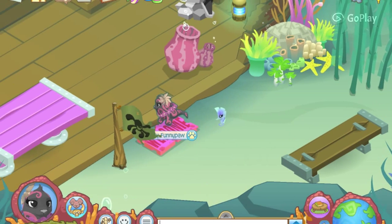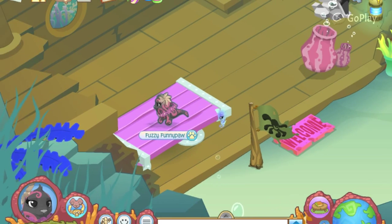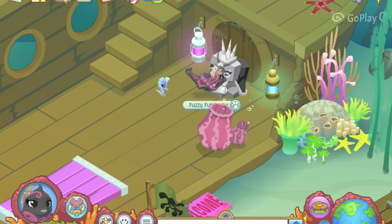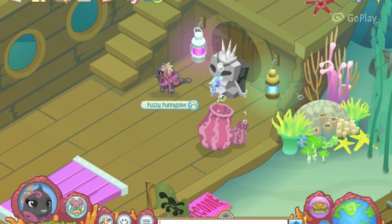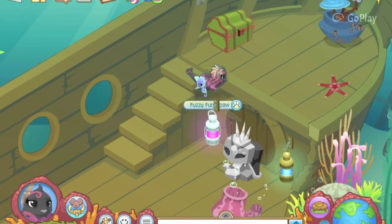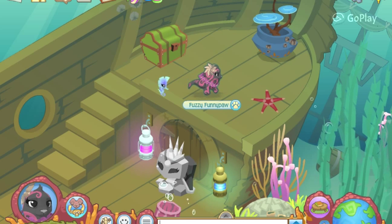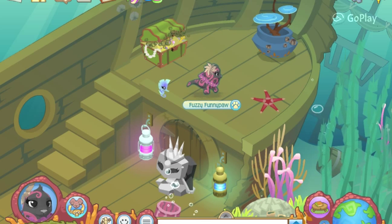Then I have this welcome sign, and then I have a phantom flag, and then I have a table, and then I have like a statue and some lights and coral - I don't know what it's called. And then you have a chest that you can open. It comes with black bubbles, I don't know why, but it does.